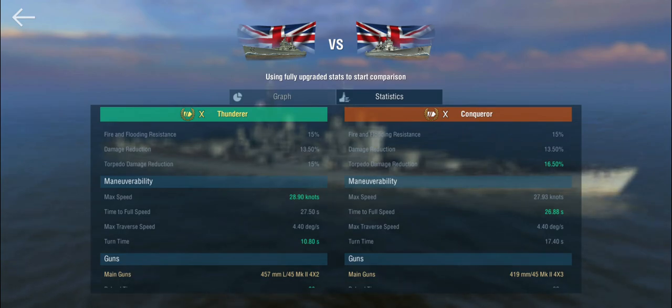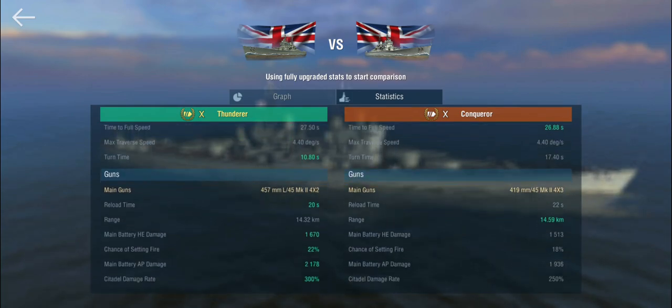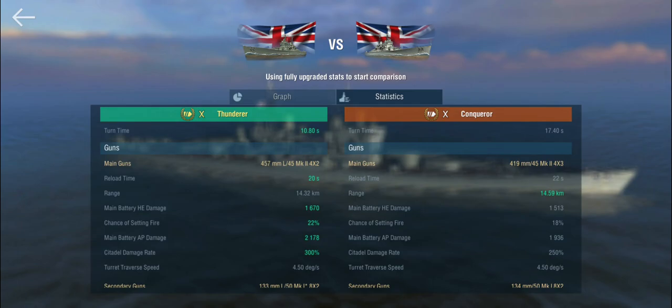The Thunderer is a little bit faster, and they have the same traverse speed. But the Thunderer has a very suspiciously quick turn time — a 10.8 base second rudder shift time, which is the time it takes from having the rudder all the way on one side to shifting it all the way to the other side. That's cruiser level, and I don't think there's anything in tier 10 battleship land that can beat that.